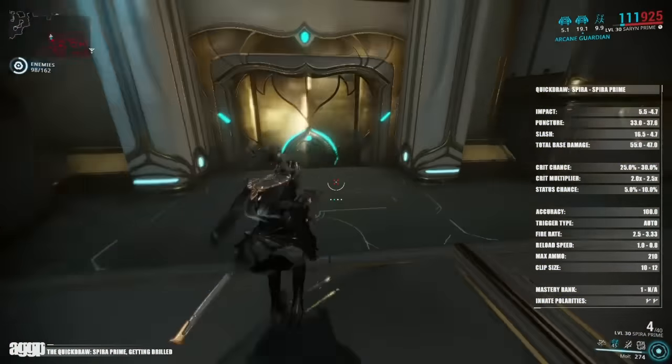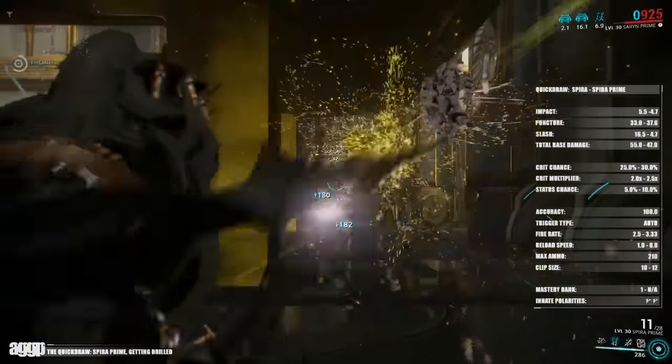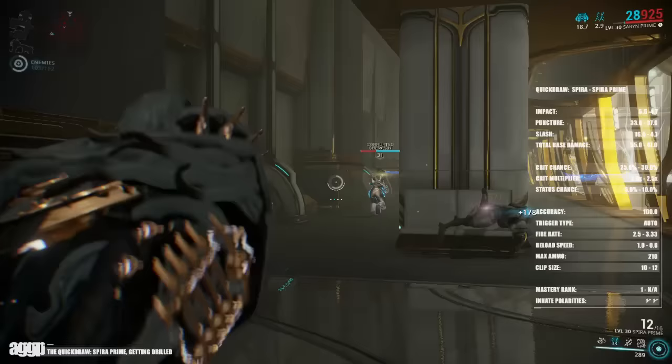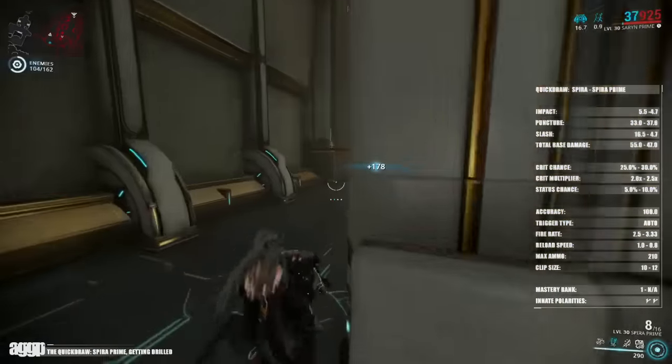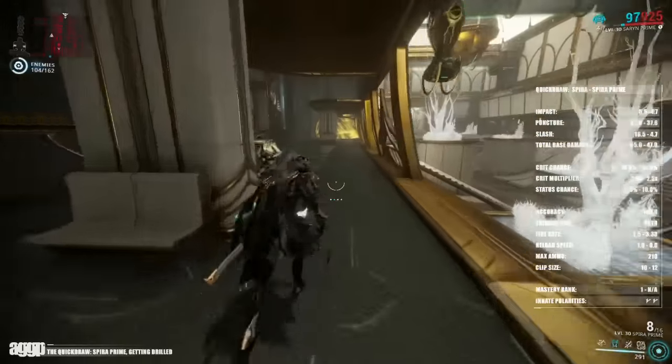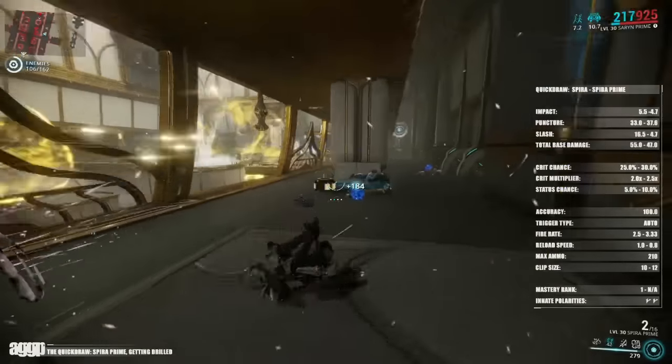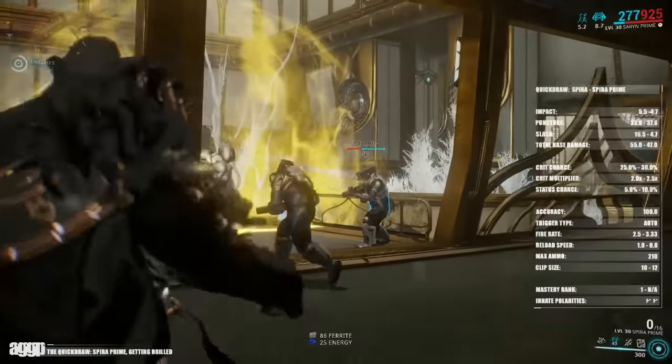So let's be absolutely real here. I think that all of us nearly had a moment when the initial stats of the Spirit of Prime were released. My gag reflex came back for a hot minute. With less crit and less base damage at its base, the Spirit of Prime was only marginally better than the Classic and actually fell behind when the appropriate critical mods were equipped.